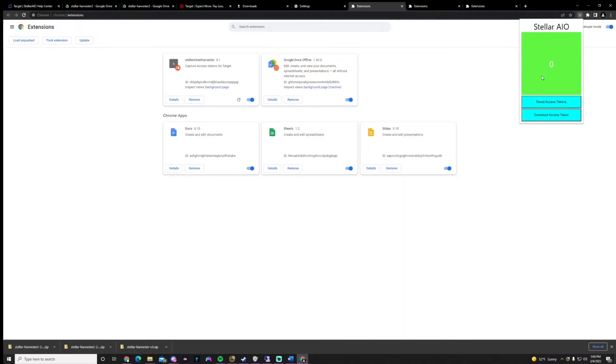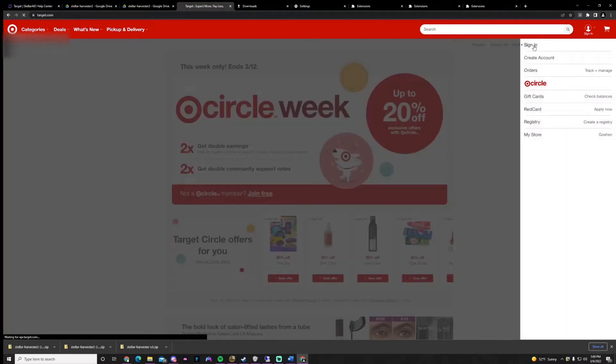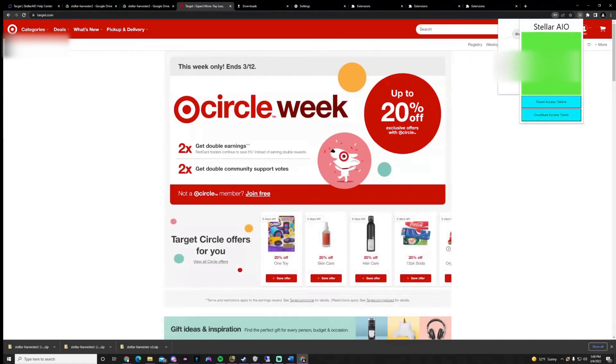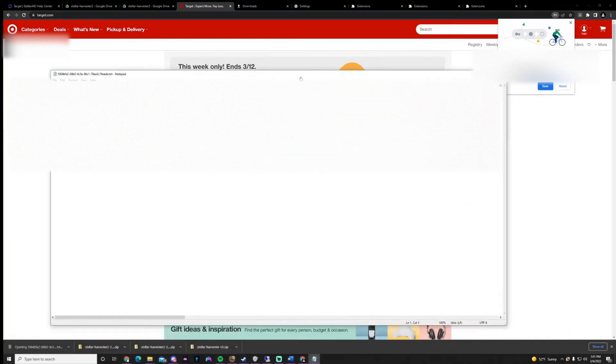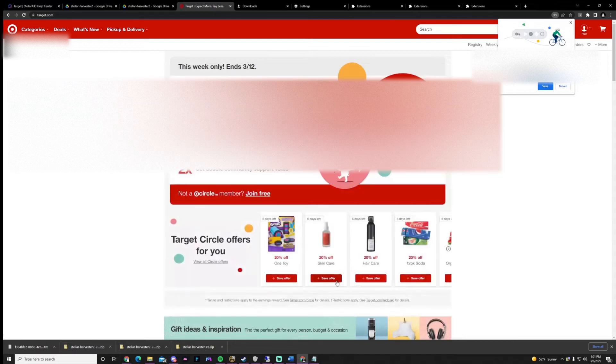If you look at it, it's going to say zero because you have no tokens at all right now, which is fine. To get tokens, all you have to do is log in to your account — click Sign In, put in your email and password, and sign in. Now if you look up here it's going to say one. Click Download. It's going to bring you to a notepad — you're going to need this, so make sure you have that open, and copy it. Then let's go back into Stellar.